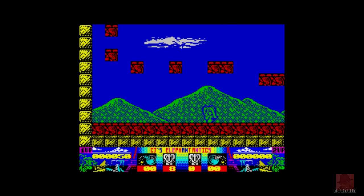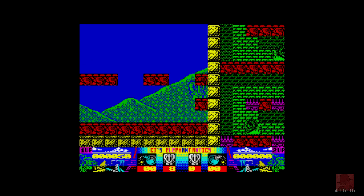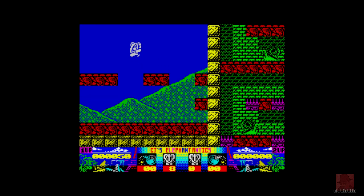Oh my word. So I missed that. Colour clash — well, he sort of goes a different colour when he goes through the scenery, but it's not really clashing. He's just absorbing the colours of everything else, but normally he is white.